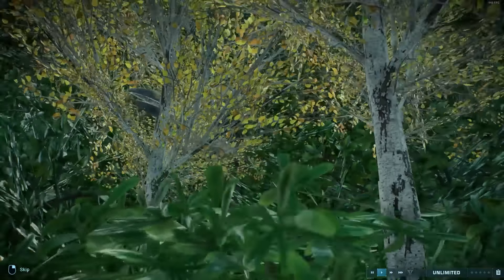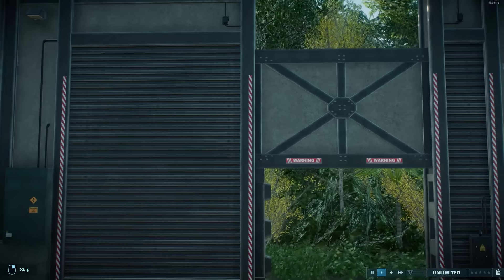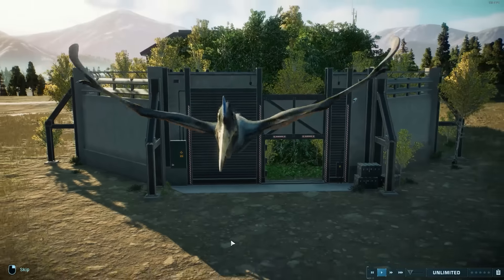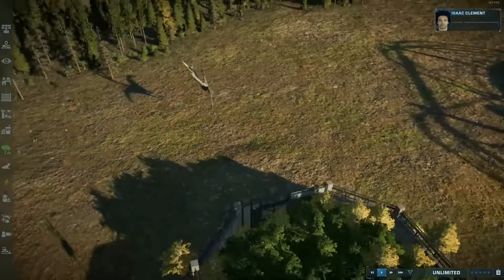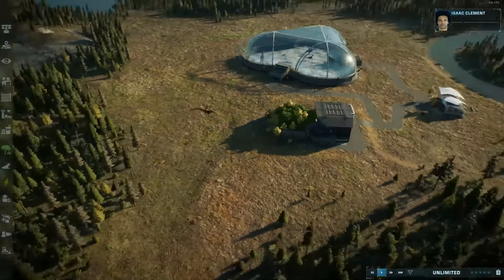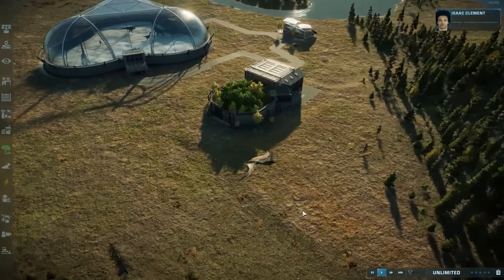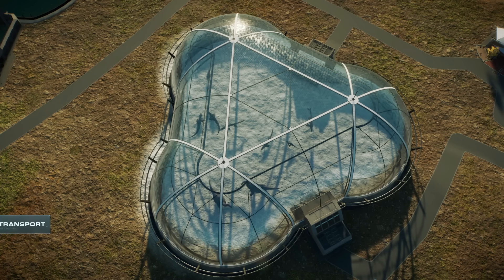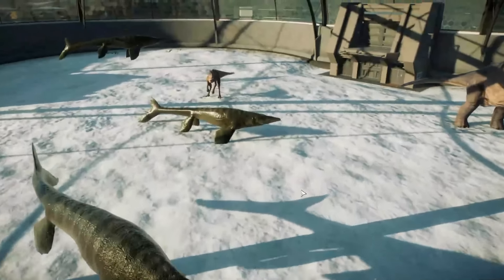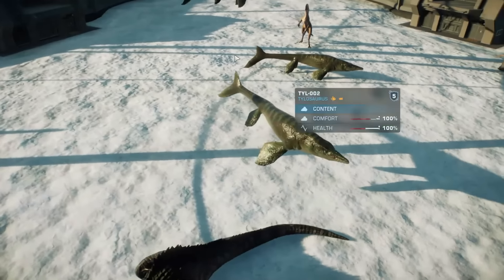So here we go. Our Quetzalcoatlus is taking a little bit, but here she comes. Curious to see what this will look like. Release. Oh, promising, promising — here she comes. And there she is. Oh my god, that is excellent. So yeah, there you have it. You can instantly release your flying reptiles into your parks. Really cool.